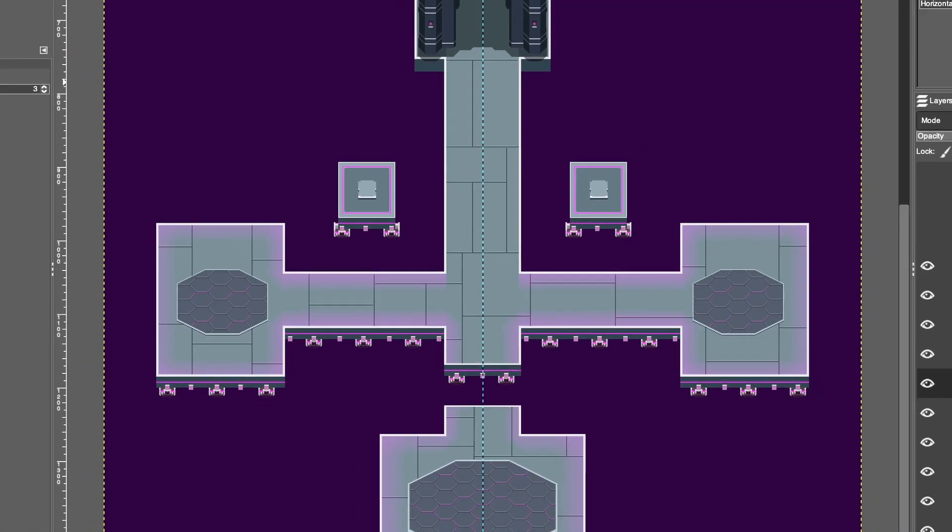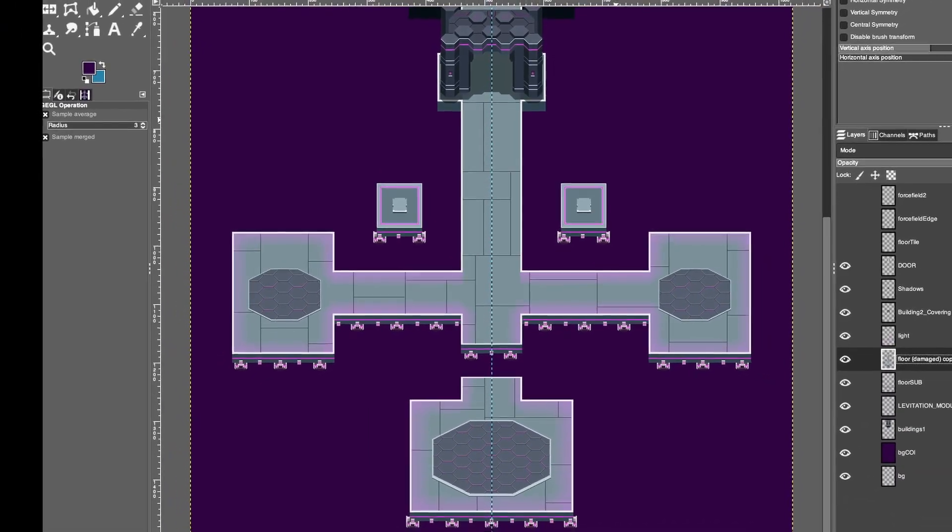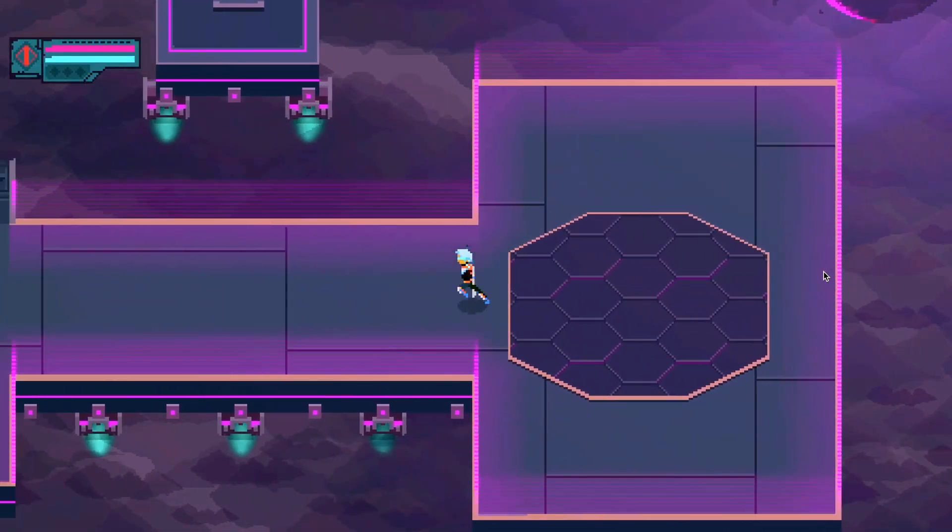The first level of my game takes place on the Dark Synth Citadel, a floating base and the headquarters of the corrupt artificial intelligence, the Dark Synths.